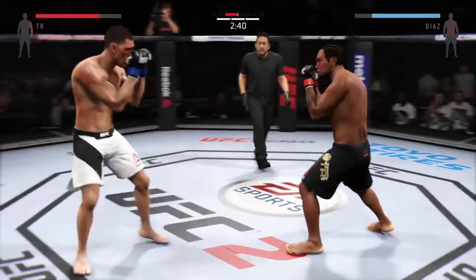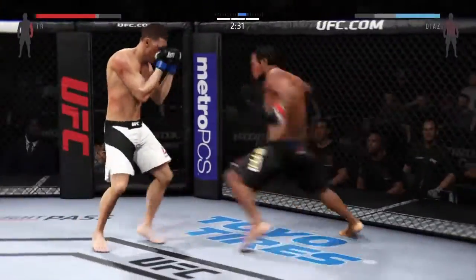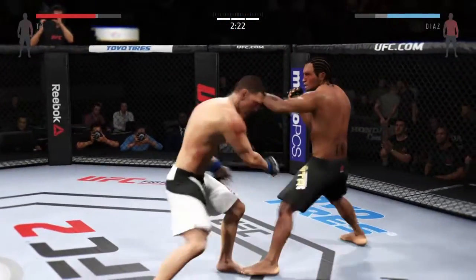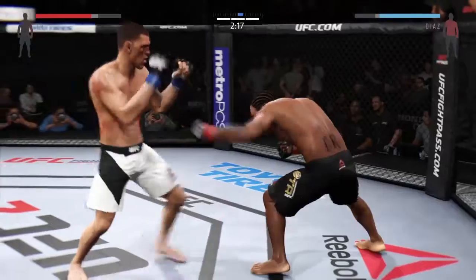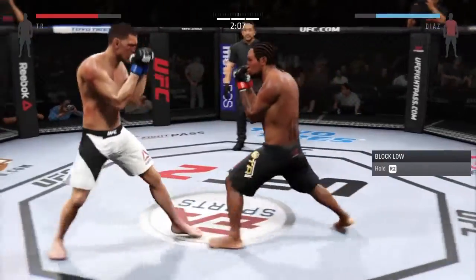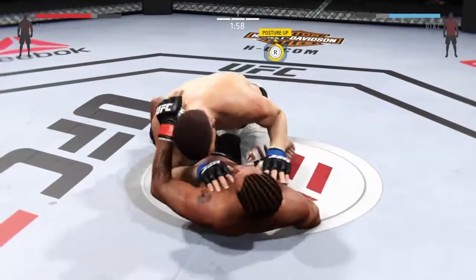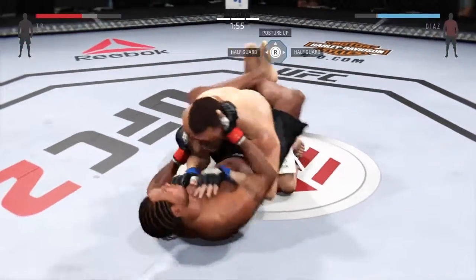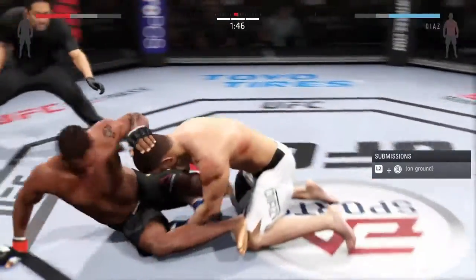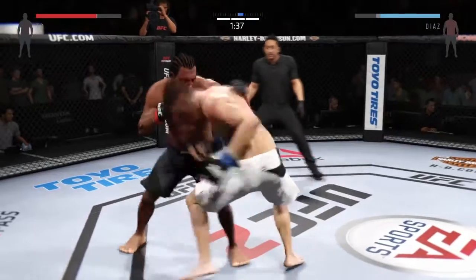Great jab by Lights Out, trying to find the range. That huge head kick was blocked. Left hook to the body by Lights Out, trying to grab the leg — and he does. Nicely done with the body, starts looking for the single, there you go — takedown. He's stuck with that same game plan, lands the takedown just like he's done throughout the fight. Now in full guard, big power in the ground and pound, back up to his feet. That's a solid hook to the body.